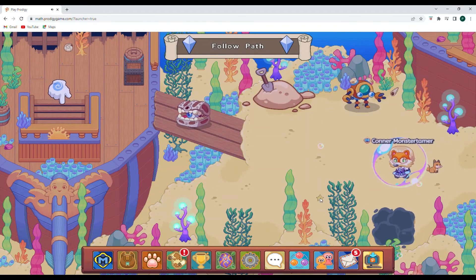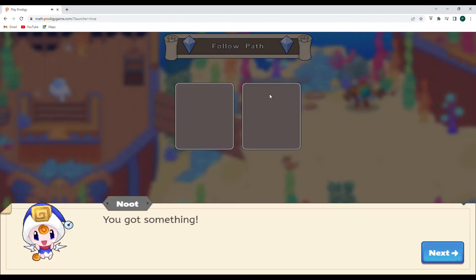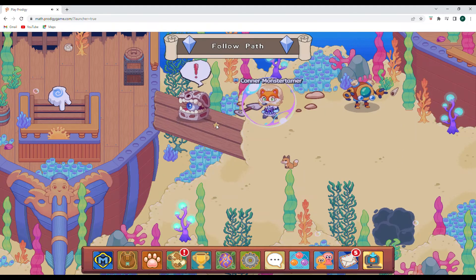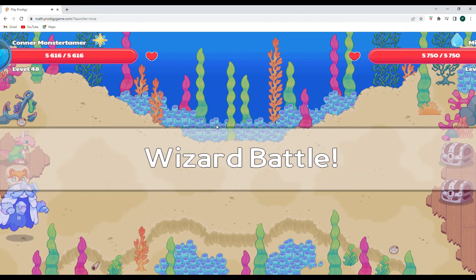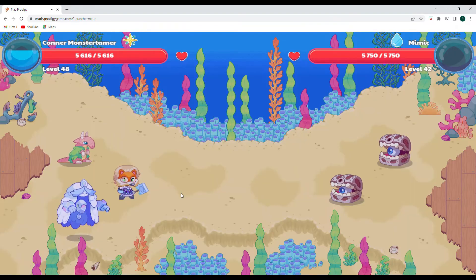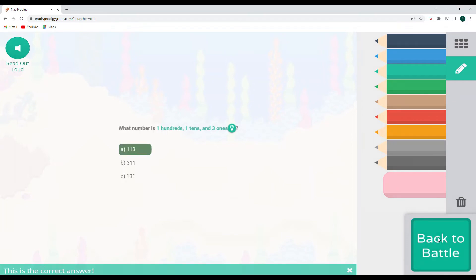I want to go ahead and check that pile over there — nothing. But that's a little bit better than an old sock. Let's go ahead and see with an AOE supernova what happens here. What number is 100, 110, and 3-1? That's just going to be 113. I can match the 1 to here, the 10 to here, and the 3 to here — 113. Let's cast that spell.